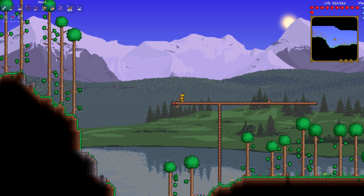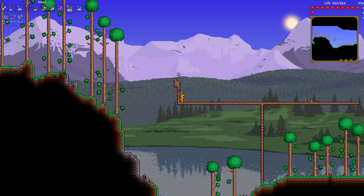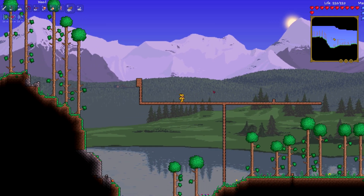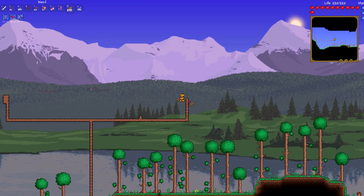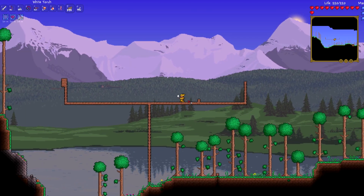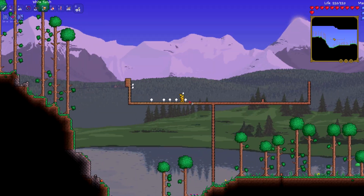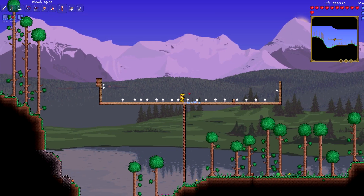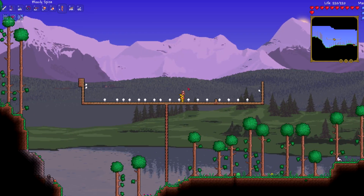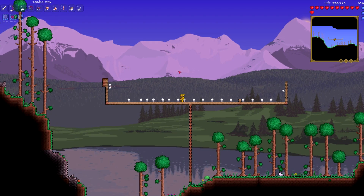Just build out — you don't need a very big stage to fight this guy. As a matter of fact, a big stage could actually hurt you. Build just enough so you don't fall off to your death, because taking full fall damage during that fight is really annoying. Then torch it out to make sure you can see what you're doing. Then you would just summon him. Note: you can't summon him outside of the Crimson. Also, if you use another Bloody Spine while the Brain of Cthulhu is already in play, it will deal 7000 damage to you and kill you.